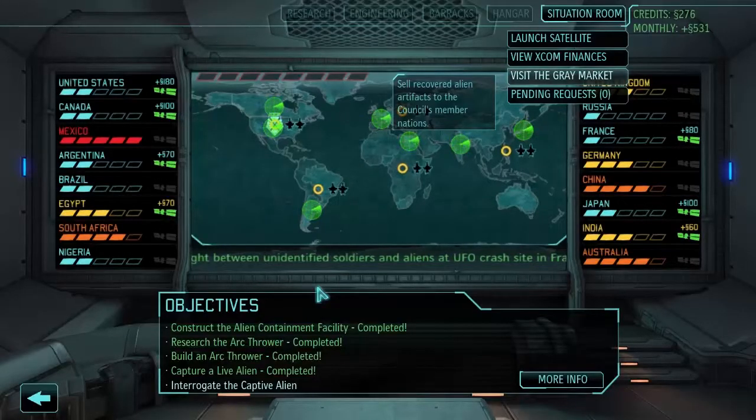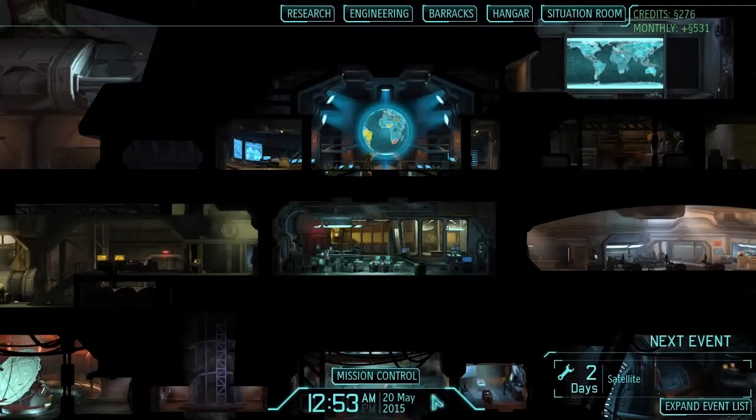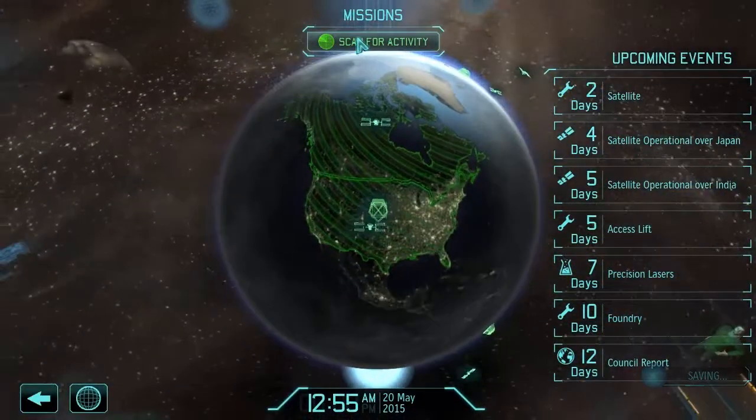Hello everybody, welcome back to Let's Play XCOM Enemy Unknown. This is part 10. We just attacked a big alien crashed ship. We've got two days for a satellite to send to Mexico. Let's scan for activity.